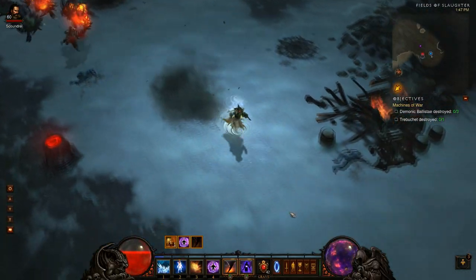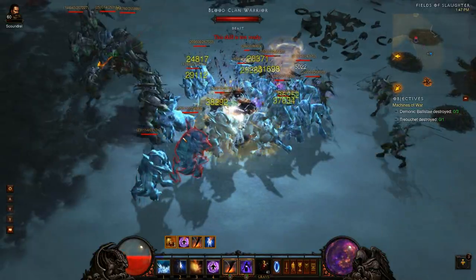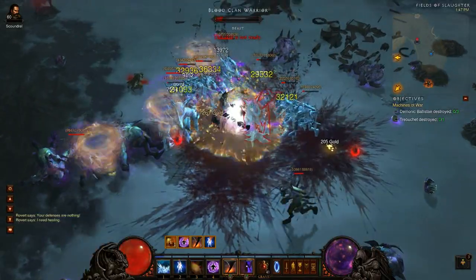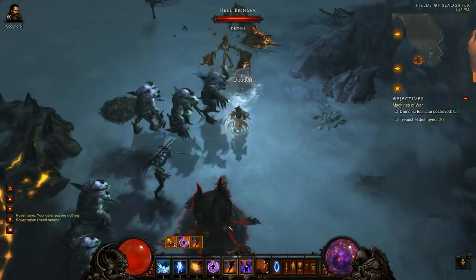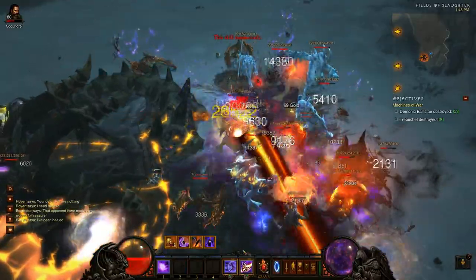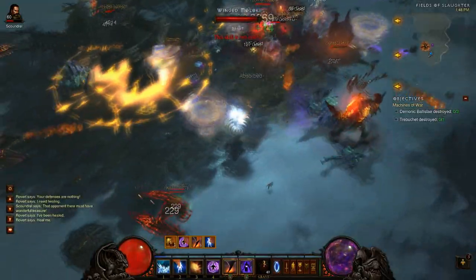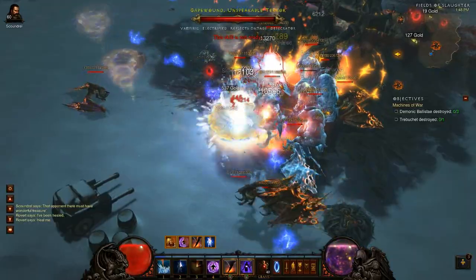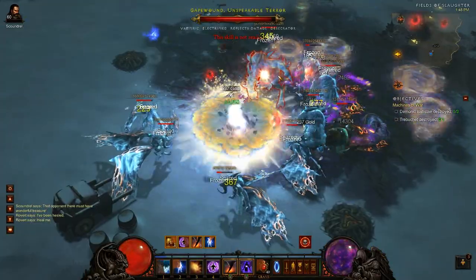I'll hunt down a champ. You want to have life on hit — I only have 300 life on hit, so I'm struggling a little with some of these guys, especially the ranged ones, because I'm not dealing all that much damage. You can get almost that perma-freeze going again, just sit here and take these guys down with Chain Reaction. If you have enough attack speed, you can almost get that perma-freeze going. If I had more crit and better gear I could definitely hold it up.